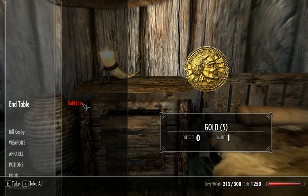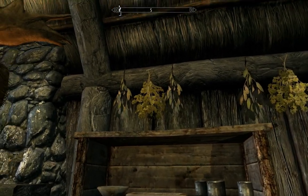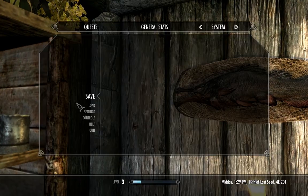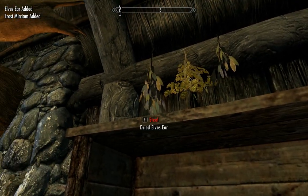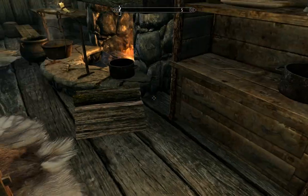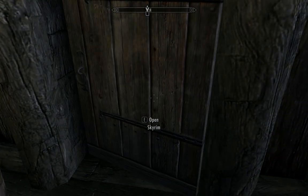This end table has five gold pieces. Let me save real quick, because even though there's nobody around, the game can be weird sometimes when you steal and you're not hidden. Looks like we're safe though. Yep, looks like we've covered Fendl's house. On to the next place — what have we not gotten yet?